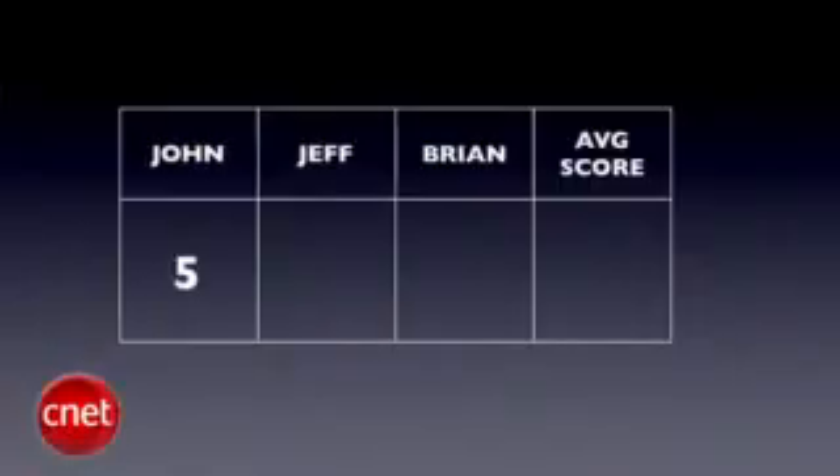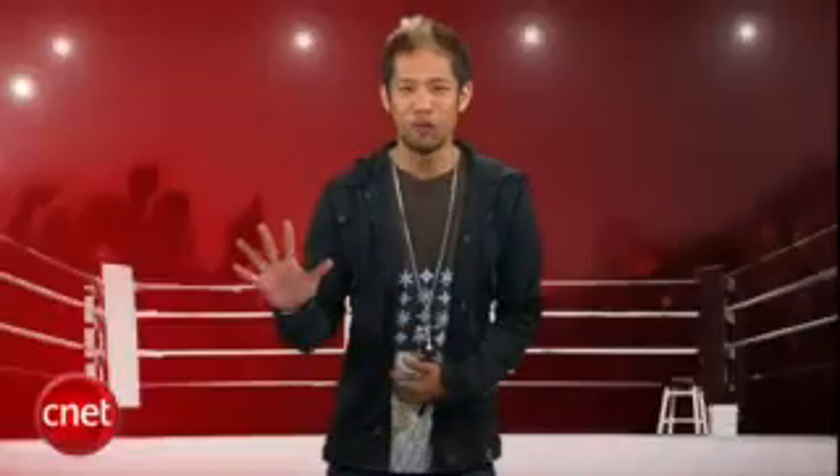Now we'll take all three judges' scores and average them out to the nearest tenth each round. The final prize fight score will be an average of all rounds using the same decimal system. It's a five round throw down — first round is design.